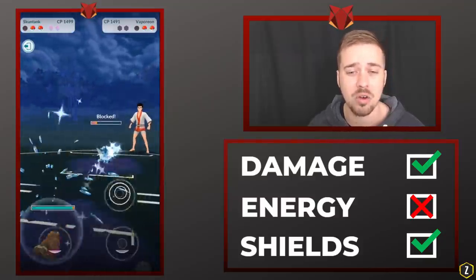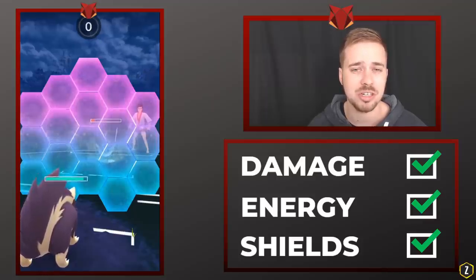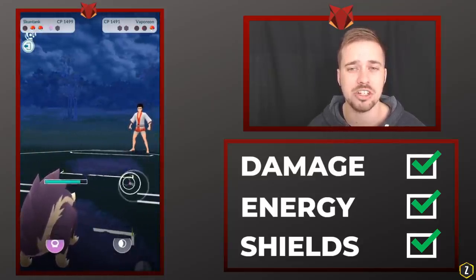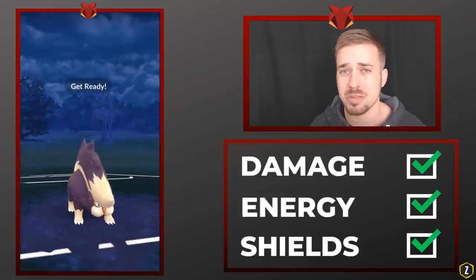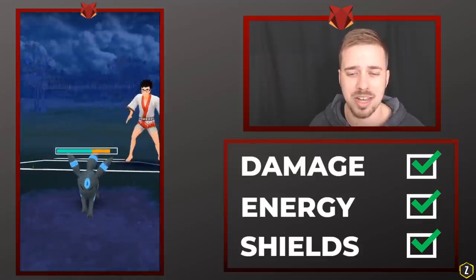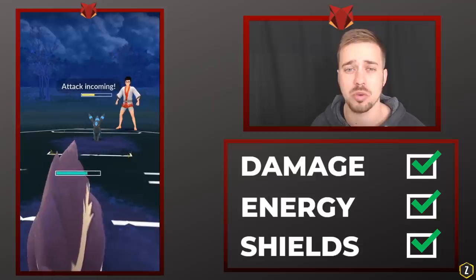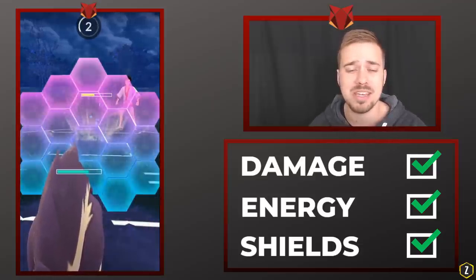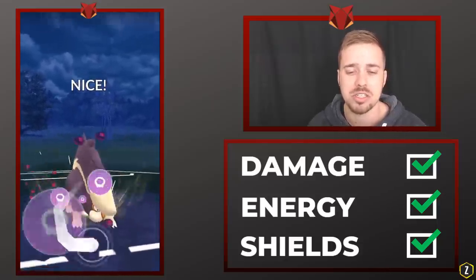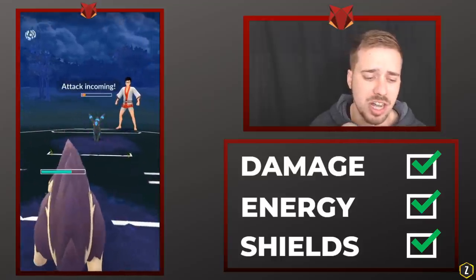He shields the Surf, so we switch to Skuntank. We use a shield to absorb the Aqua Tail, so we lose in the shielding situation. But look at how much energy we're going to get — we are nearly at a Crunch with a shield ready to go versus his last Pokemon, which is an Umbreon. Umbreon is very tanky, but without any shields we can go Sludge Bombs all day long, and we still have a shield up. He tries to bait out our shield with a Foul Play, which wouldn't do a lot of damage to us, but Last Resort will. We are so far ahead on energy from over-farming that we can successfully go for another Sludge Bomb.